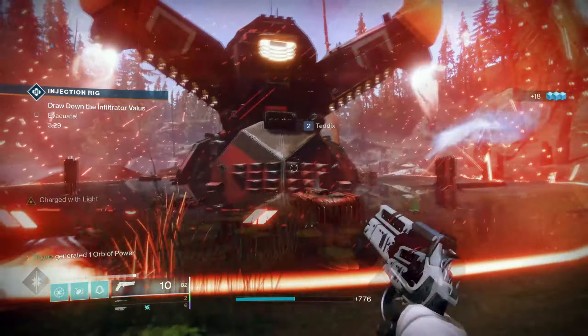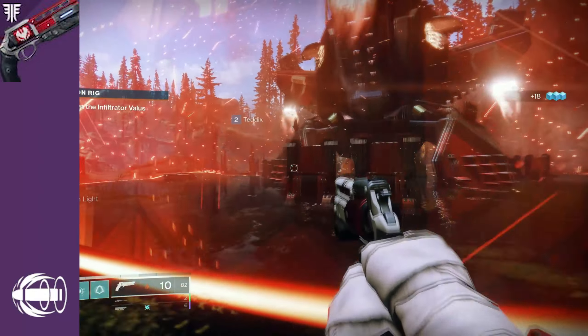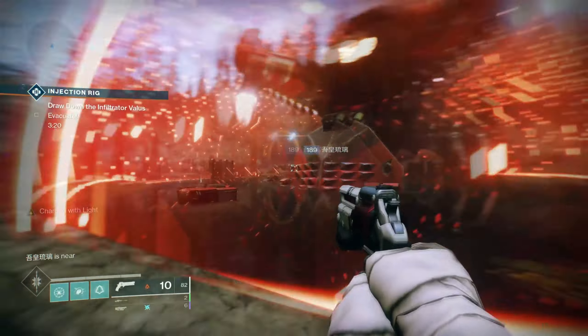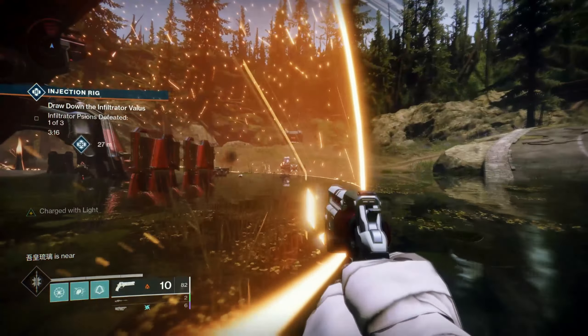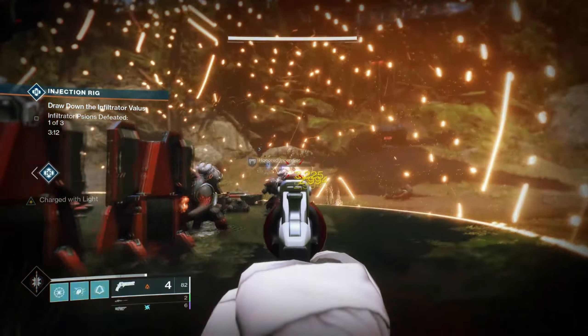Which leads us on to our next weapon, the Not Forgotten. Essentially this was a variant of the Luna's Howl you could obtain by reaching Rank Legend in the Glory playlist. This weapon would have Magnificent Howl and Zen Moment, but what was different about it is you actually got extended barrel and accurised rounds. These two hand cannons were phenomenal in Crucible.